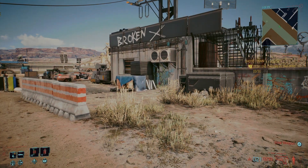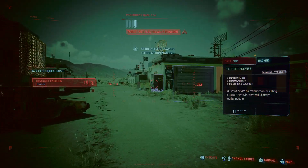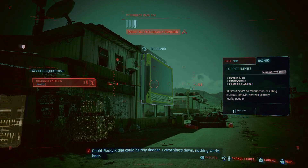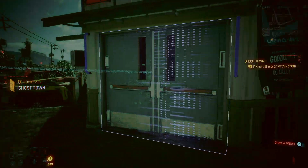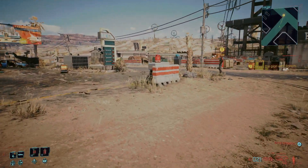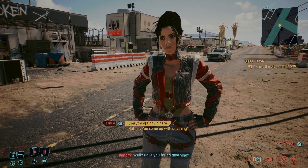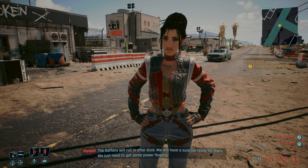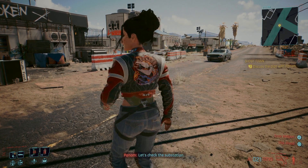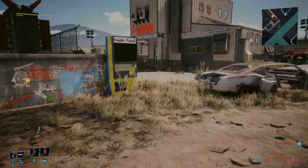Welcome back to Cyberpunk 2077, still trash. We need to scan three devices in the area. One down — Rocky Ridge could not be any deader. Everything's down, nothing works here. Let's discuss the plan — no dice, nothing's up, all cut off. We'll make it work. The Raffens will roll in after dusk, we'll have a surprise ready. We just need to get some power flowing. Let's check the substation.